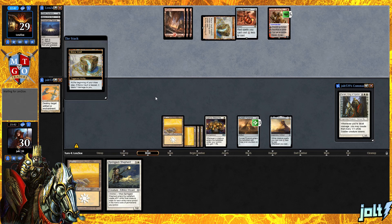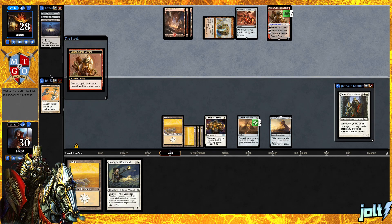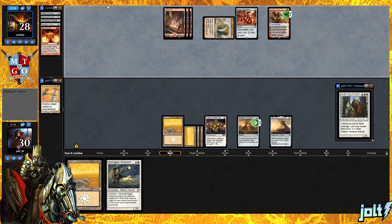Yeah, I hate running graveyard hate. I need to start running it. I run Bojuka Bog in Black decks, but that's about it. Truth be told, I always like seeing a graveyard deck go off — it's always fun fighting against it. I kind of like the challenge of it. But I do need to start putting stuff like Relic of Progenitus and a couple different graveyard hate cards, because Commander can be so crazy with stuff coming out of the graveyard.